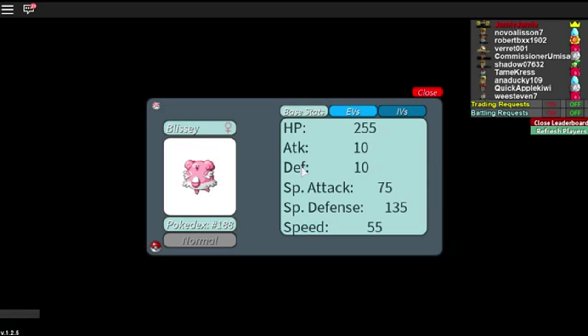Some Pokemon like Blissey are very slow, very bad at attack, defense is very bad, and it can actually get one-hit even with its immense HP. Special attack is decent, but what you really want Blissey to do is be a special defense tank. On the EVs I have EV trained in HP, which at level 100 gives it around 700 HP, and special defense to make sure it can tank every special attack thrown at it. The rest is thrown into special attack. IVs are maxed out on all my Pokemon.